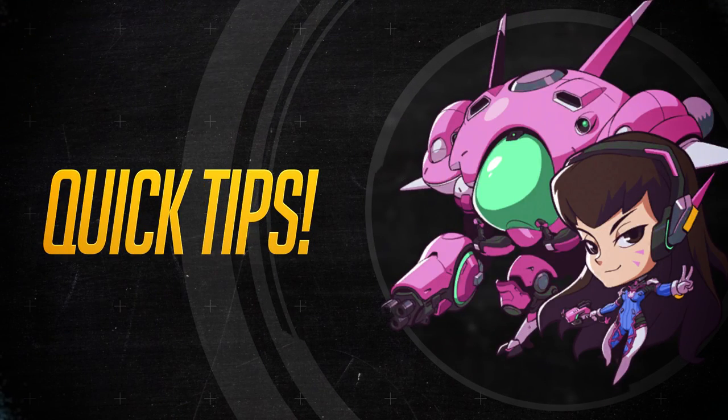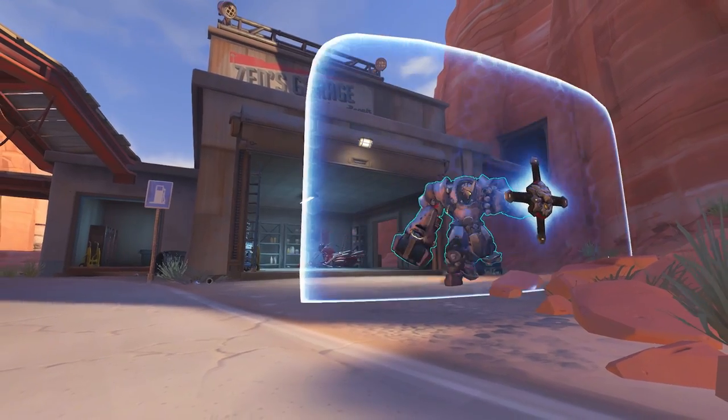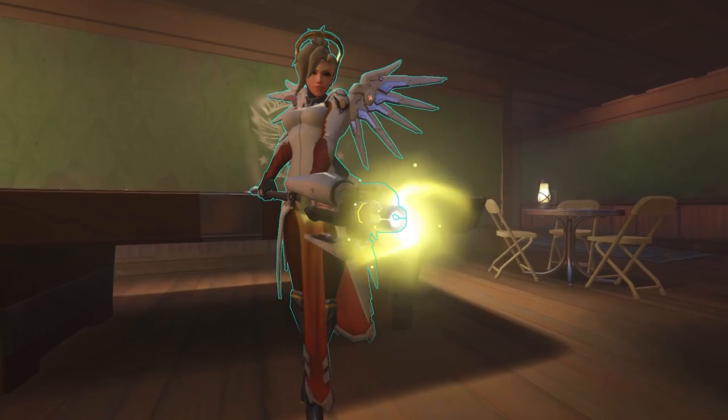We've got some awesome tricks for you, including how to escape Xayah's Graviton Surge, bust through Reinhardt's shield, and charge Mercy's ultimate faster.